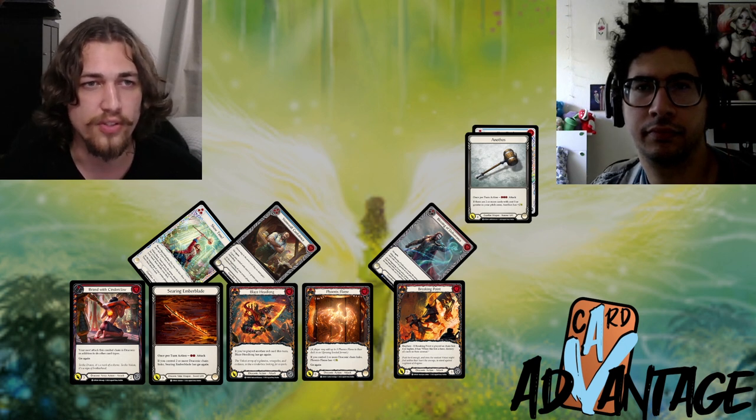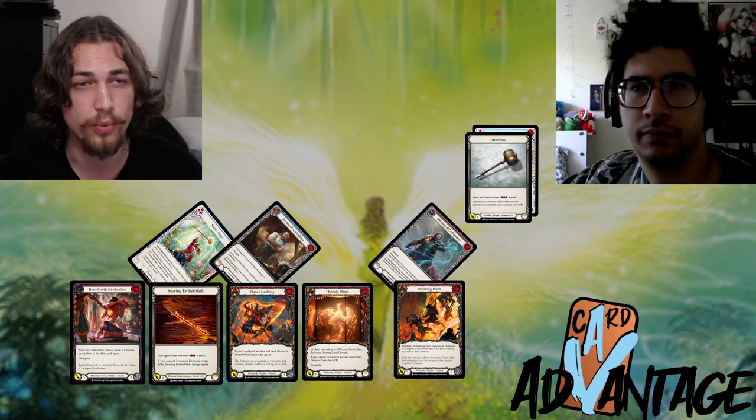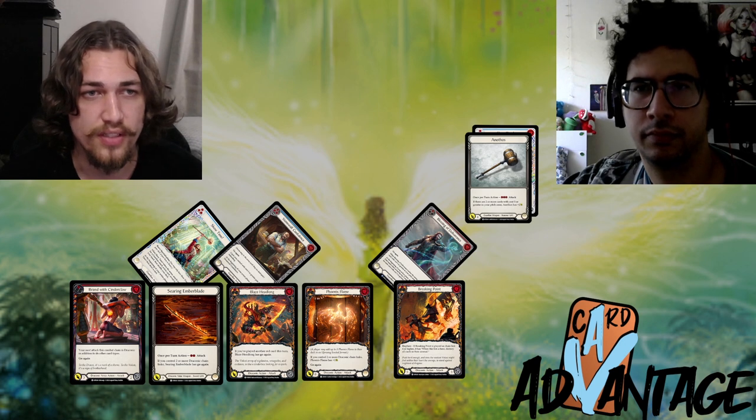On the Bravo side, Bravo blocked with three blocks of three each, then saved the last card to attack for four with Anothos. So the 16-damage turn was reduced to chipping through for seven.